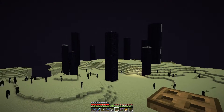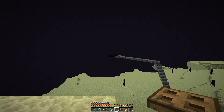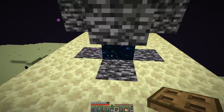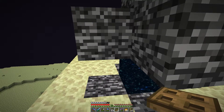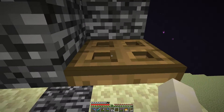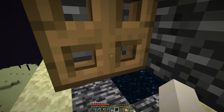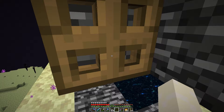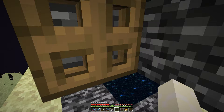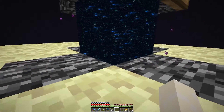Here we are back in The End on the central end island. I've put a little staircase from the arrival platform and another simple platform up to the little gateway. Rather than using ender pearls I'm going to use the trackball trick, which gets me into swimming position so I can swim through. I've brought a mending unbreaking 3 book and an anvil so when we get the first elytra I can enchant it straight away.